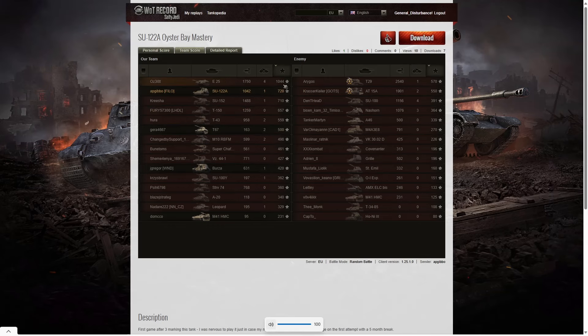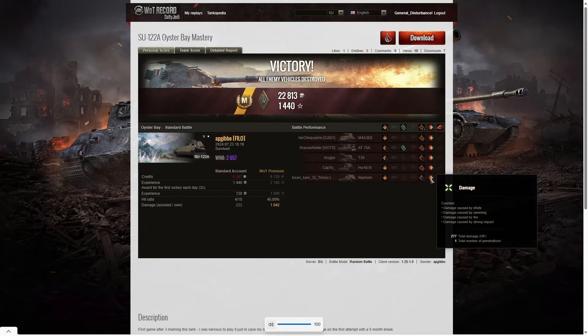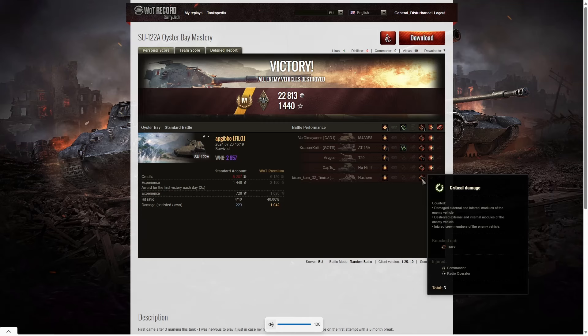For base XP, the highest was the E25 with 1,044 — the only one to break 1,000. AP Gibbo was second with 720, and the SU-152 was third with 710. He fired only 10 of his 18 rounds, leaving 8 at the end. He got four direct hits, one penetrating shot, and eight splash hits. The penetrating shot was almost certainly the Nashorn — 277 hit points from one shell, taking out the track, commander, and radio operator with a single round.